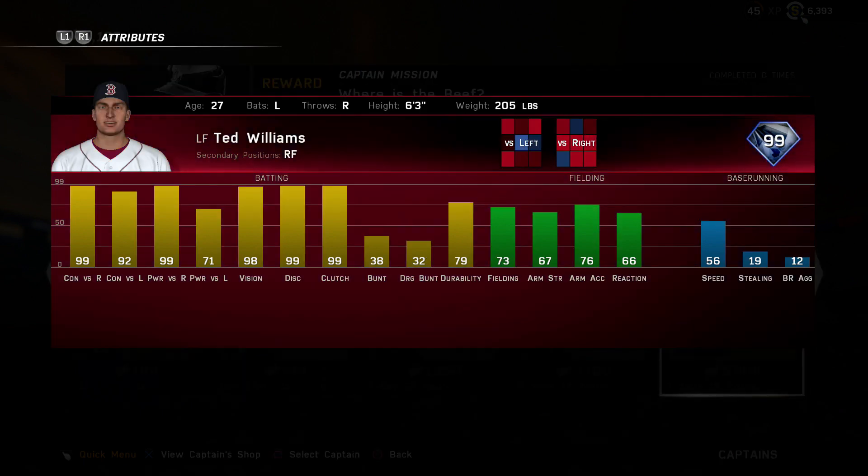Coming in at number 3 is legend Ted Williams. He crushes righties of course, but he also hits lefties very well: 98 vision, 99 discipline, 99 clutch — the hitting stats are pretty much maxed out except power versus lefties. You don't need to platoon this card. I give him a slight edge over Hamilton because you don't have to platoon with him. People give him a lot of hate for his 73 fielding, but as you've seen there are a lot worse fielders out there — he's above average. He can also play right field if need be.